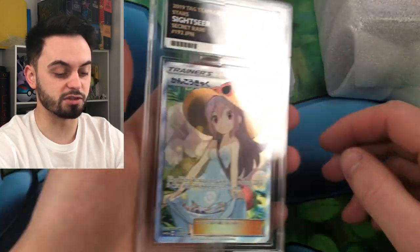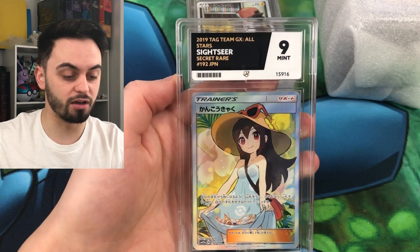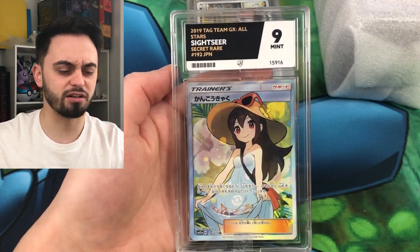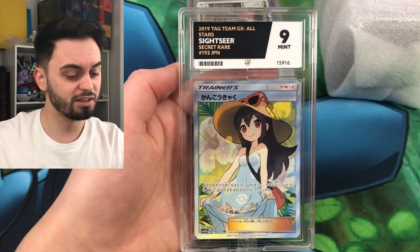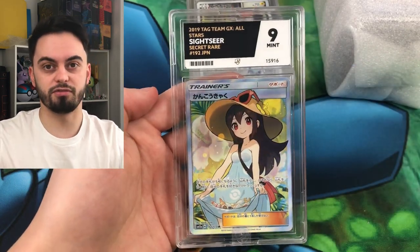Last but not least, the most expensive of the lot is a Sightseer from Tag Team GX All-Stars. It's worth a surprising amount. I am actually going to be selling this - I think a PSA 9 sold on eBay for about 300 quid recently, so I'm going to see if I can make some money back on this to fund the rest of these.